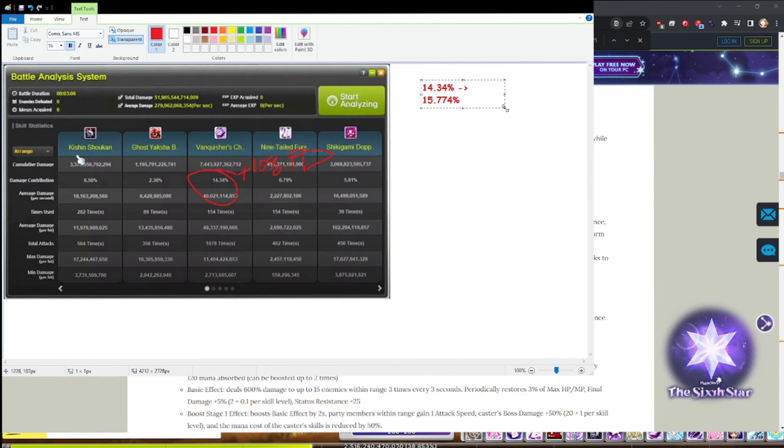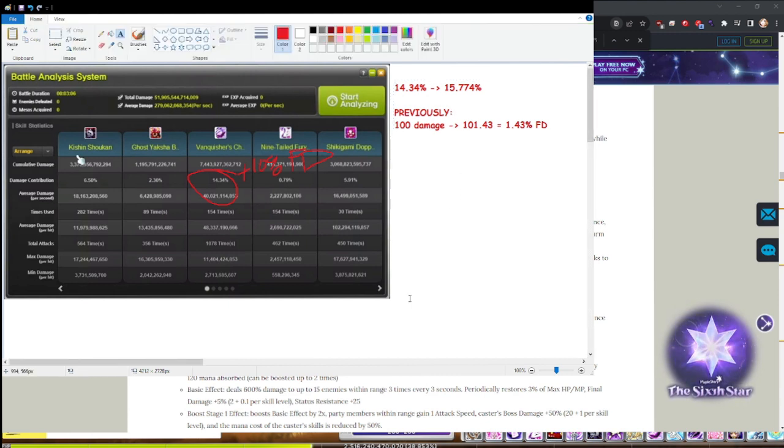So previously if you did 100 damage, you now do 101.43 — that's it. Is that all they got? 1.43% final damage out of this? That makes sense. 1.43% final damage — alright, whatever. Cool, so they got that. Back to patch notes.